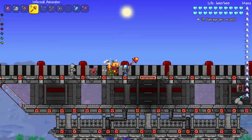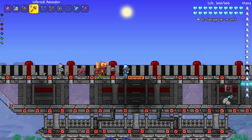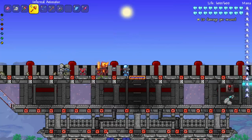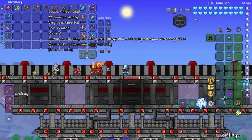Next up we've got the Infernal Animator, which summons a stationary molten protector to repel and burn foes. Let's see it in action — my boy's got a sword on him! He's ready for action. It looks like a solar pillar type enemy or item. Very cool.